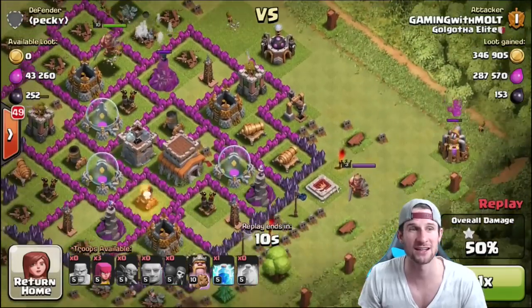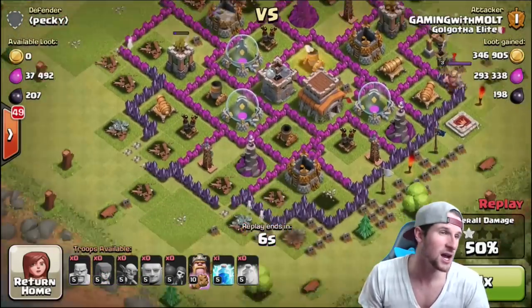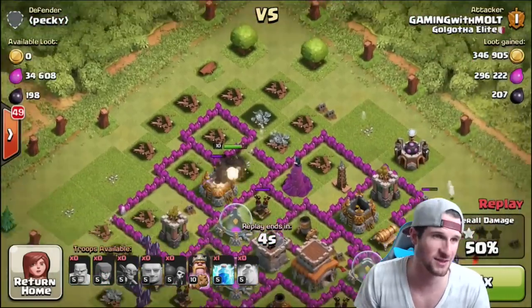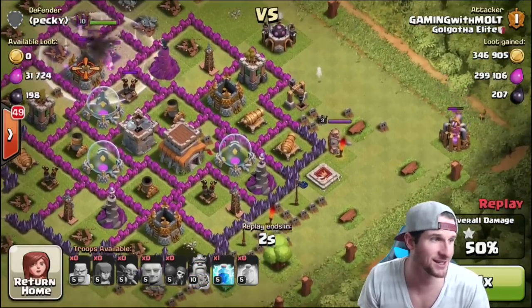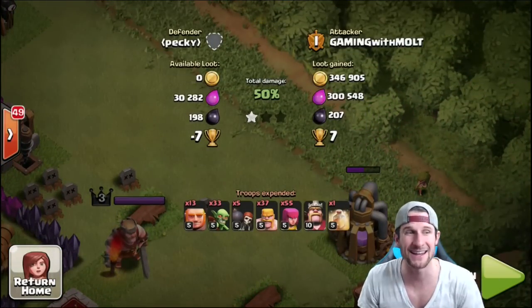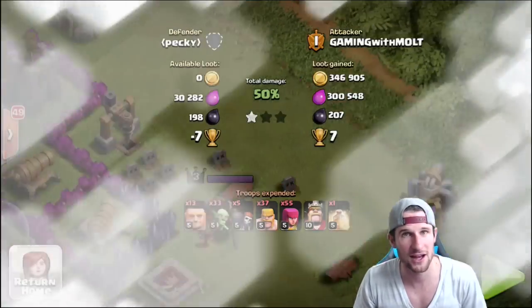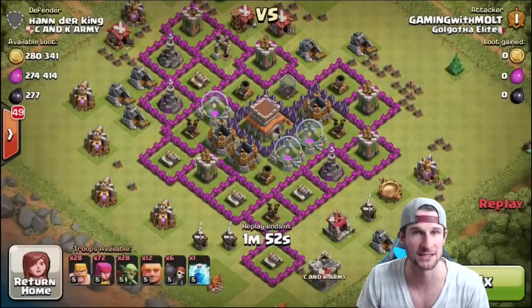We've already gotten over 600,000 in loot, which is amazing, especially since we are trying to upgrade our walls, bombs, and things like that. We didn't get that much Dark Elixir though, which is something we are trying to do. I went ahead and ended the raid there because I didn't want my King to die, even though we missed out on about 30,000 Elixir.